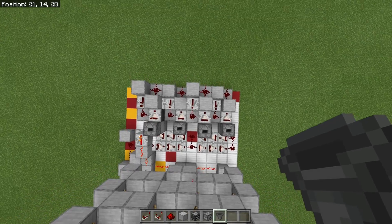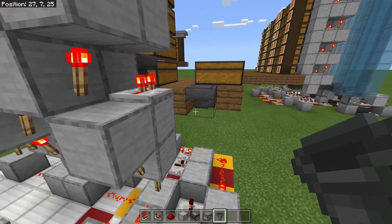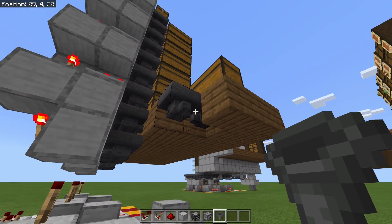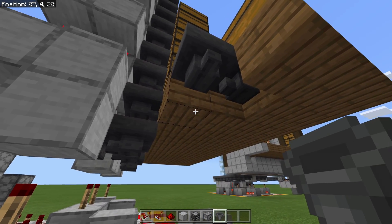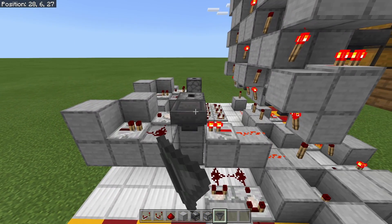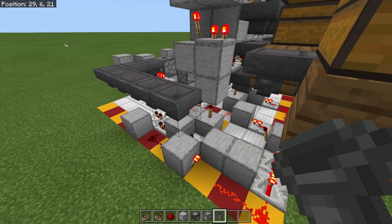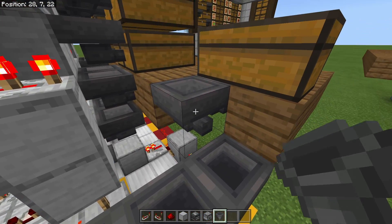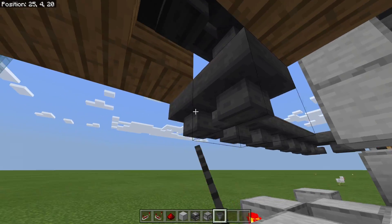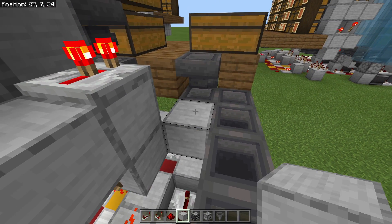Now that all four of those are done you should have something that looks just like this, where it kind of does that up and down motion so they can stack properly. Next we're actually going to mess with putting in all of our hoppers that are going to run into all of these droppers. We're going to start from this side, come over, bring it all the way over to the edge of our redstone area, straight across like this right here. From there you go there and there — perfect. You should have everything in just like this, and then we're going to place an observer facing upwards right there in that little bend.